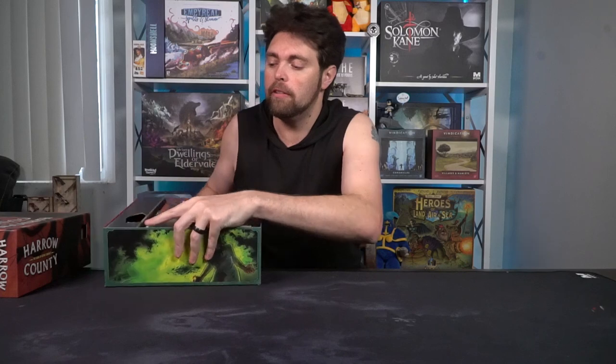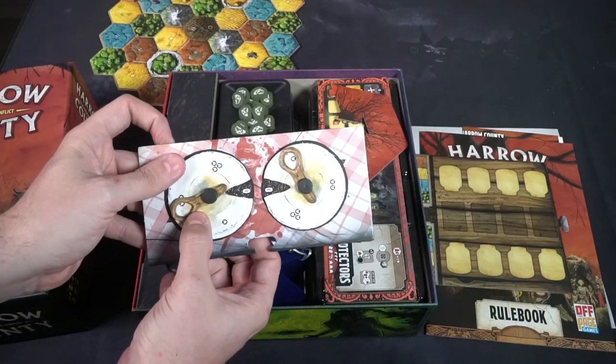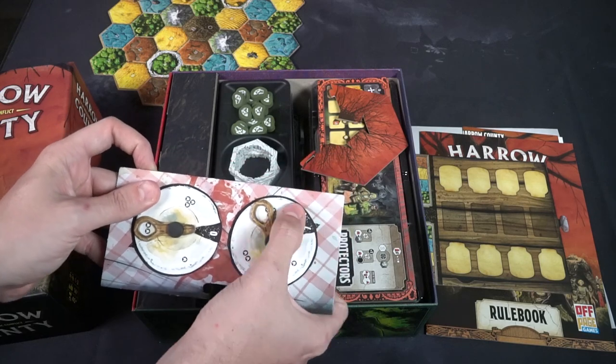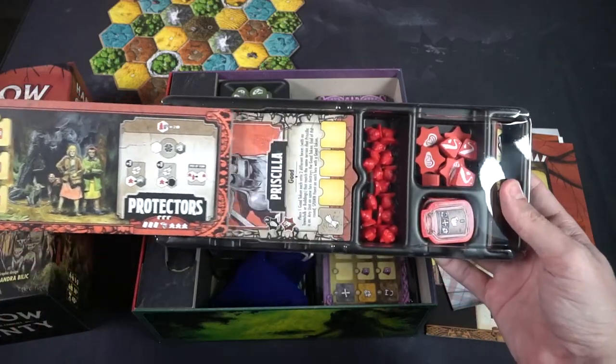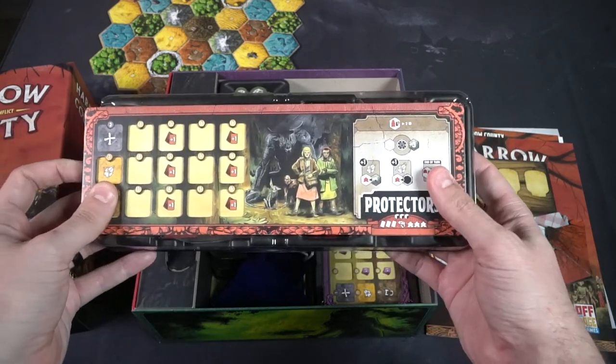Asymmetrical games basically mean each faction functions and plays the game differently than everybody else. It is a tactical combat style game. Something really cool about Harrow County is that the box comes with a die tower — there's a little hole that shoots them out. When you take everything out of the box, you leave the die tower just like it is so you can use it. They're not really dice — you'll be using cubes. Just like all other Off the Page games, this has excellent high quality with tons of content and tons of replayability, with pieces that are not super complicated or complex. There's a nice double or even triple thick board.